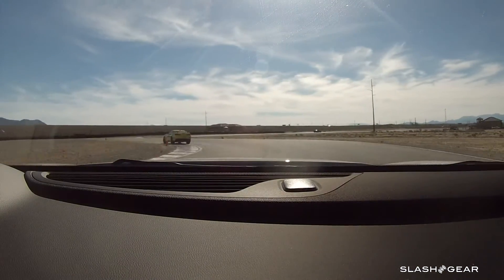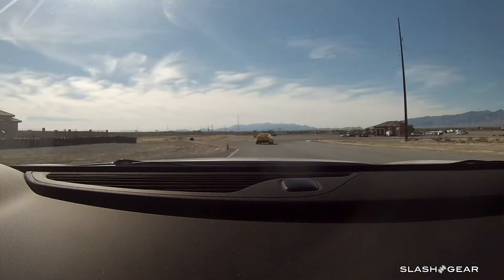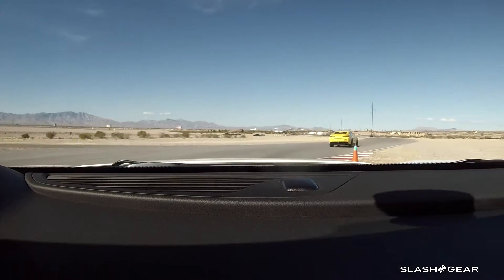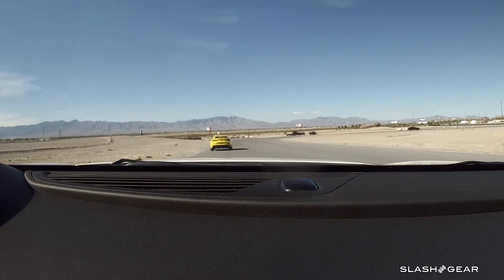Balance brake through the S's. As we set up on the left here for 8A and 8B — it's a double apex. Just carry the brake in. Let the car come out a little to the left. Bring it all the way to your apex 8B here. And then roll out of the power. Let the car track into the apex, and then squeeze that power down again. Very good, much better.